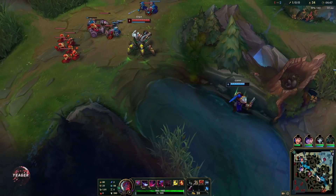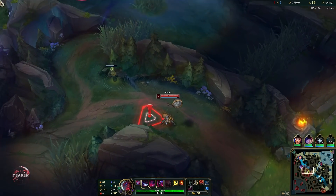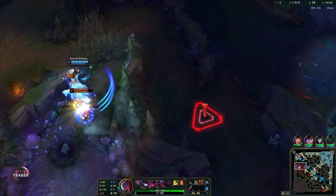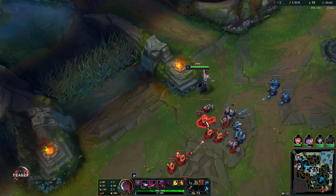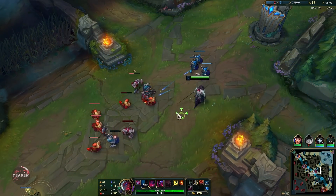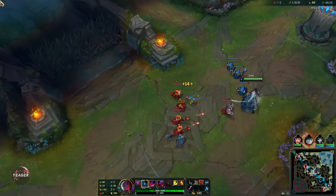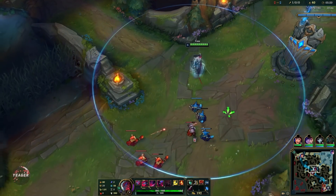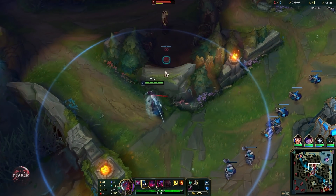If you are playing against a hard matchup — AD assassins, or Orianna who can harass you really hard early on — then you can go for Doran's Shield and also go Fleet Footwork into the Resolve tree for double sustain runes. That's like the safest way you can play Yone. You are going to lose some damage when you do that, but you still have a lot of damage because Yone scales insanely well, so you are still going to scale even without Conqueror.